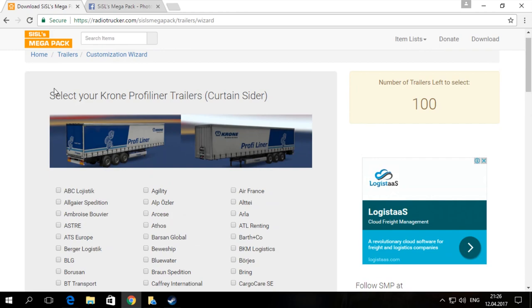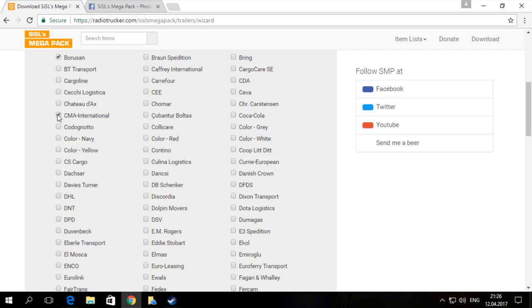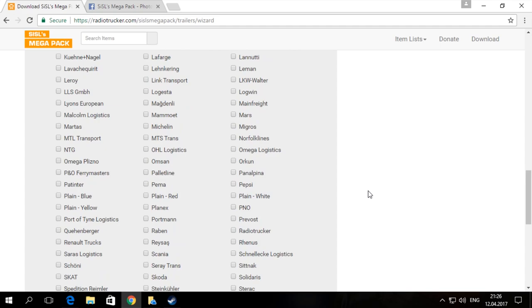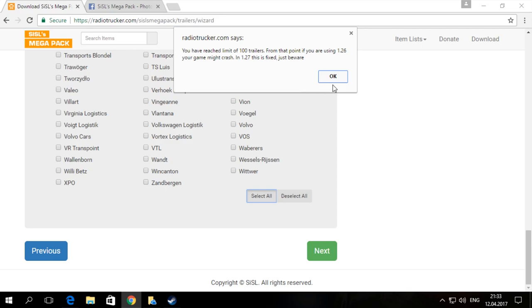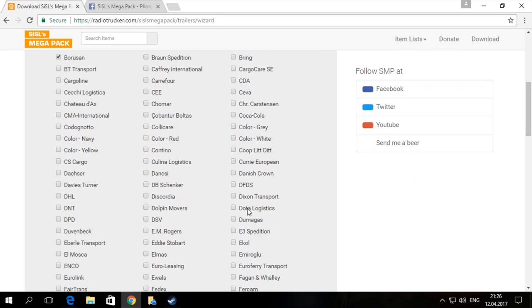Click Next. Here we are selecting curtain sider trailers. To make the demonstration shorter, I will pick only a few companies. You can select as many companies as you want. I will pick Borusan, CMA International, and Eddie Stobart for curtain siders. You can select until the bottom of the page, or use the Select All button if you trust your computer to handle many trailers at once. But for your own gaming and realism pleasure, my advice is to carefully go through the companies and pick only those you would like to haul.